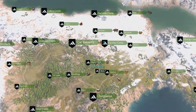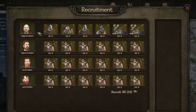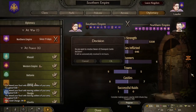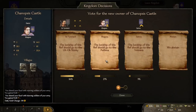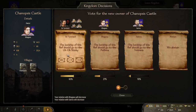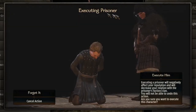Whatever faction you choose, the game plan is to stick with them long enough to go to war and start taking over castles and towns from your enemies. Once a faction takes one over, there is a vote held to see who will take ownership, and of course you can vote for yourself. This won't always net you ownership as others will contest your vote, but it's a place to start. Or if you're tired of dealing with other people, just kill them and go to war with everybody.